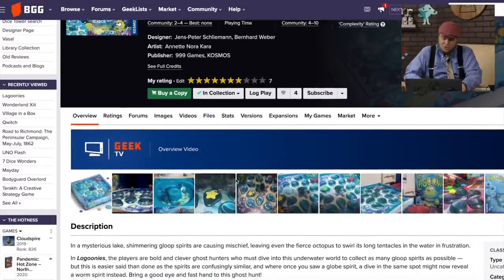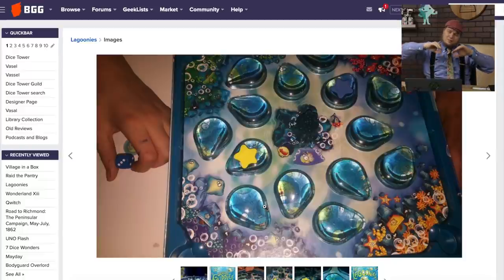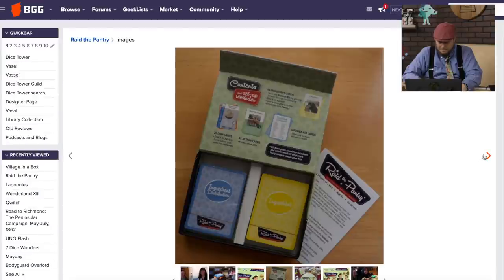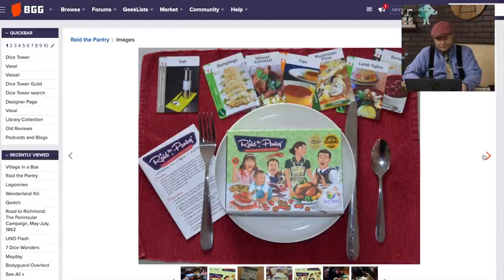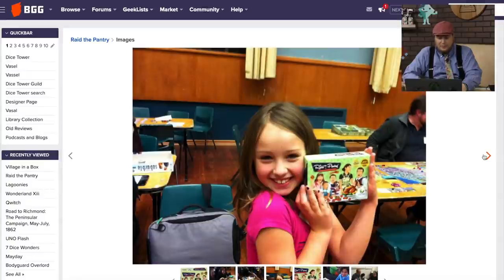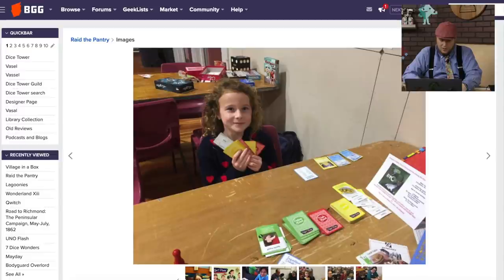Lagunis — in this game you have a board where you're looking through tiles for different fish tiles, but they're a little curved, all the tiles look fairly similar, and you're rotating the board underneath them. It's a great kids game. And Raid the Pantry — I gave it a six. It's about getting food together. The food looks so delicious. It's just about collecting food. Part of me enjoying the game was because of the theme, but I must not have disliked it too much because I gave it a six.